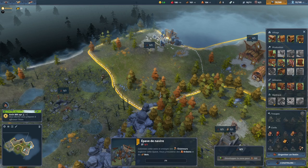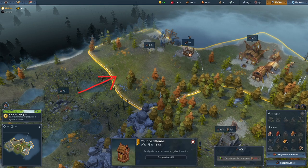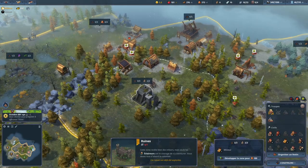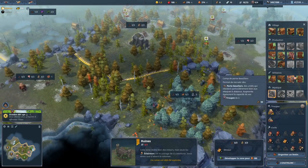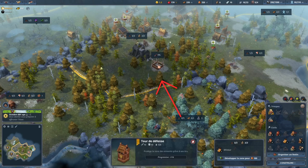When building towers, position them at the maximum distance from where you anticipate attacks. For neutral defense, you can place them further forward to draw aggro first.